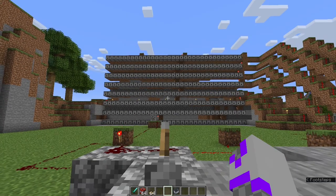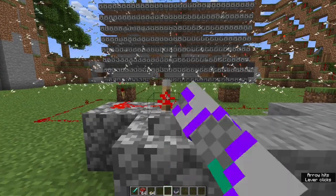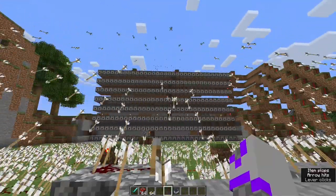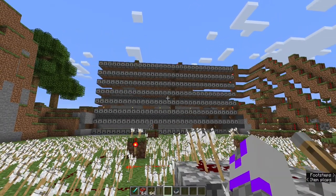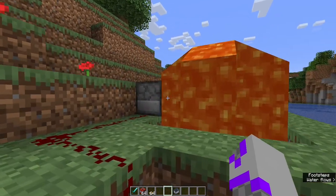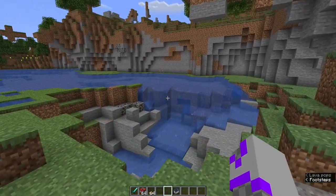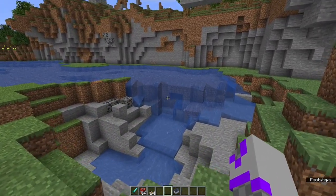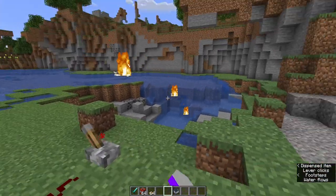All right, let's try that again but from a different perspective. Oh my gosh, that is horrifying. Over here, I was testing whether fire arrows created by a dispenser shooting an arrow through lava and at TNT would ignite TNT. Judging by the crater, yes, it does.